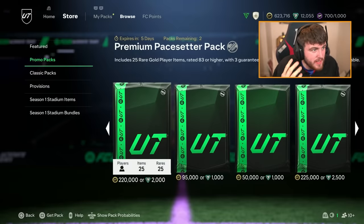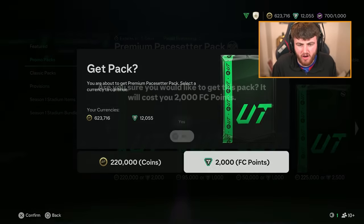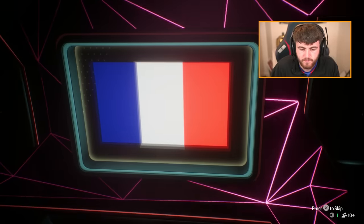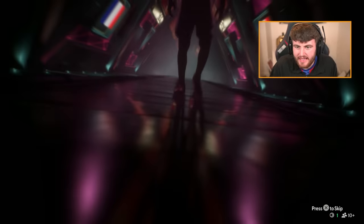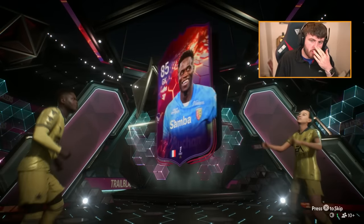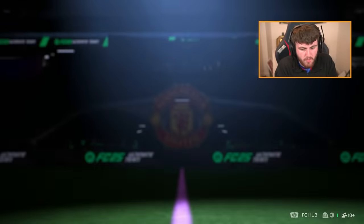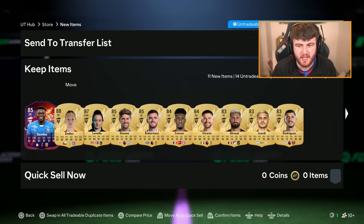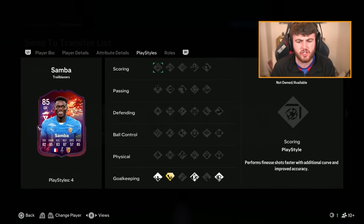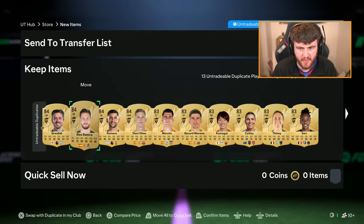Premium pay setter pack — 40% chance of a Trailblazer, 69% chance of an 88+. It's going to be a walkout goalkeeper — Bree Samba. That was a double walkout though. Who is going to be behind him? Endler. Double goalkeeper walkout — not ideal. Bree Samba and Endler. I don't mind it too much because I like to collect cards from different nationalities and different leagues, but I was hoping for something a bit better.